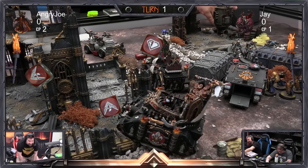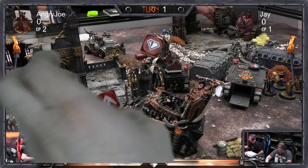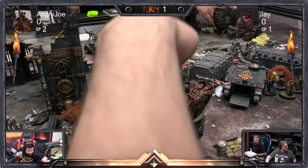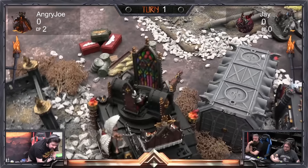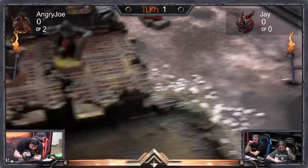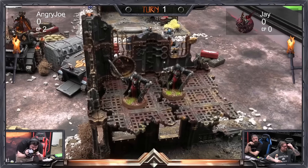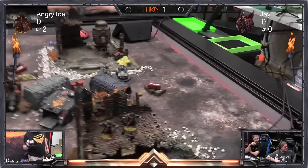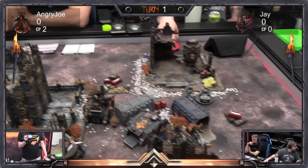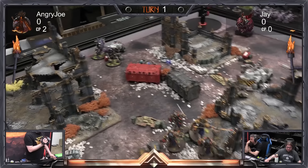Six, six, six — you demon spawn, you will be purged! For the Emperor! The Exorcist destroys that Rock Grinder. The Immolator came around and flamed some Jackals, killing some. The units moved up the field — these are painted in honour of the Crusaders who have been removed from the codex, so they'll basically never be played again, unfortunately. That is the end of turn one — a pretty dominant showing from the Sisters.